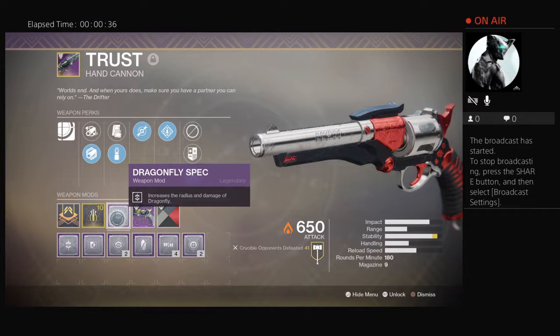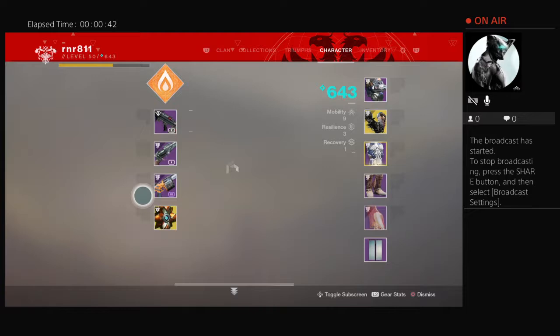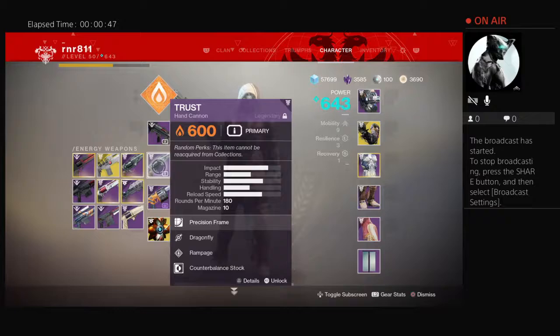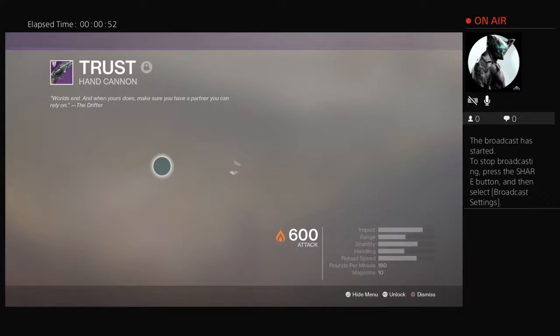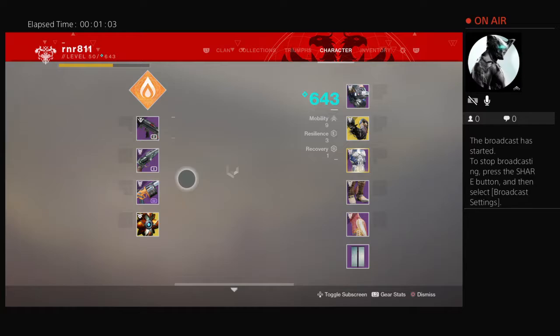It reads: increases the radius and damage of dragonfly. I don't have that one ready to use yet — I've got it here off to the side. I'm going to use the same hand cannon basically without the dragonfly spec; this one actually has a counterbalance spec on it. So I'm going to go down to Winding Cove in EDZ and we're going to test this out.